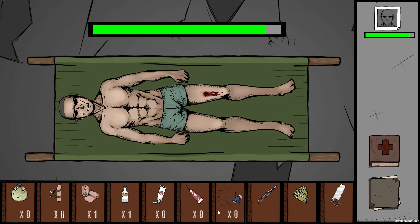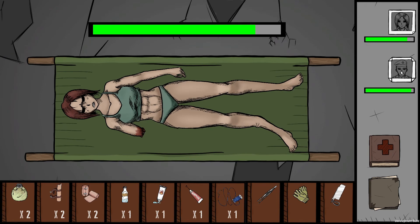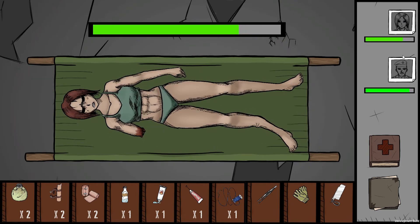Here is the main treatment screen. At the top of the screen is the current patient's health bar, which will progressively go down until the patient is fully treated. At the top right of the screen is where the patient's status icons will appear. If there are multiple patients, clicking on another character's status icon will allow the player to treat that patient. You can only treat one patient at a time.